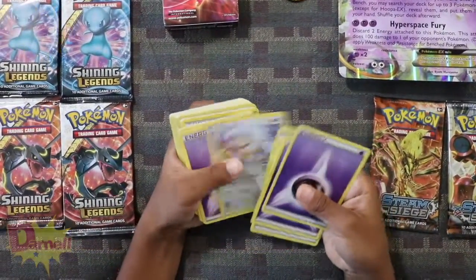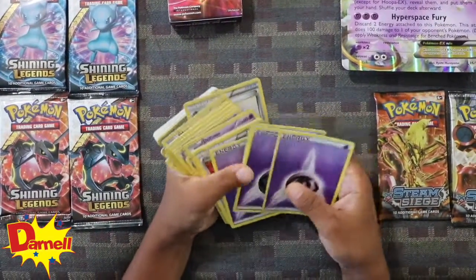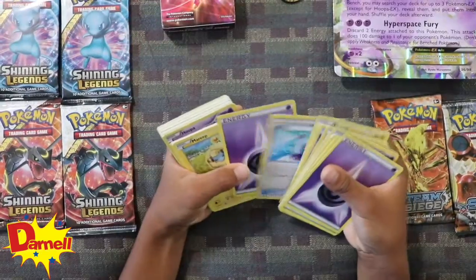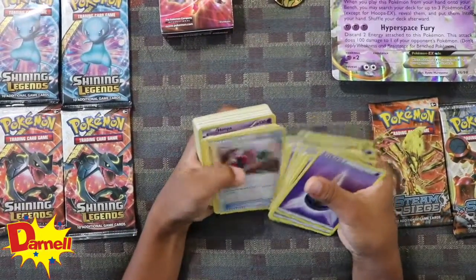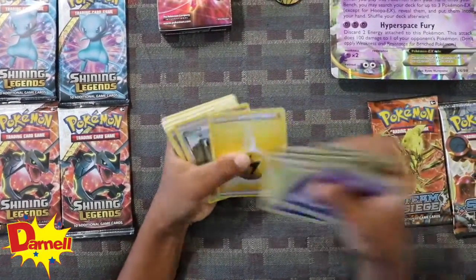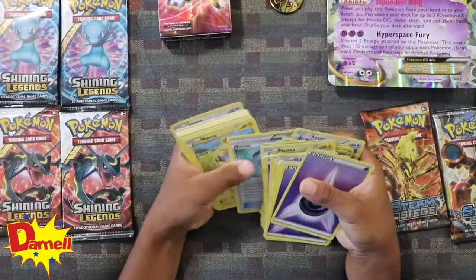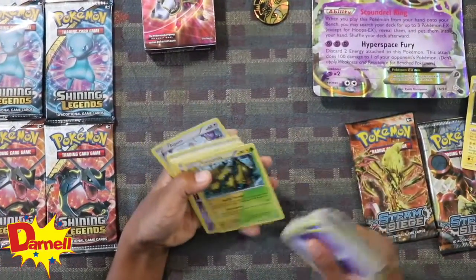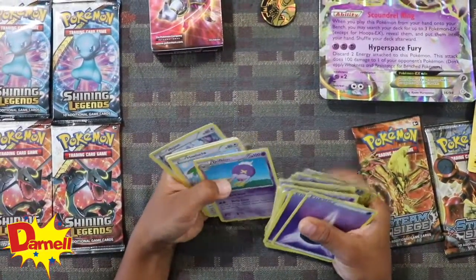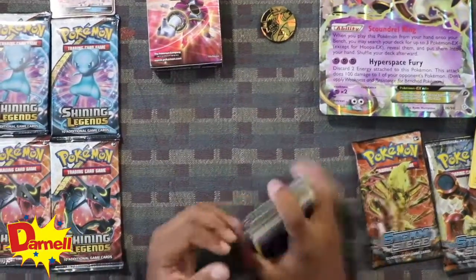Okay, first goodie. Let's see — nothing good yet. So far so good, still going. I think it's a bunch of the same card. Inspecting an EX — nice! This one's nice. Putting it in there since it's a double. Over here. That's all for this — so far Hoopa's winning.